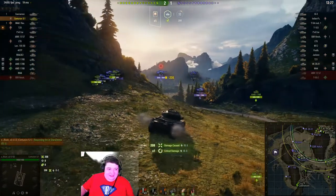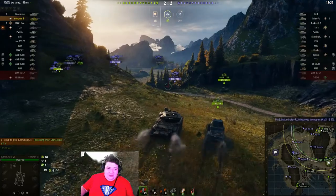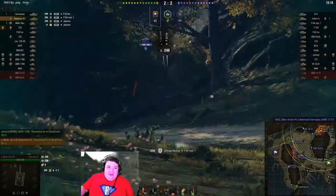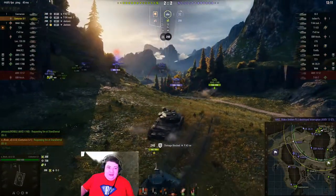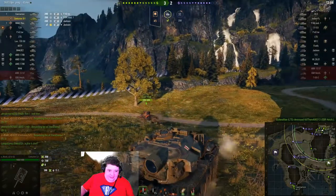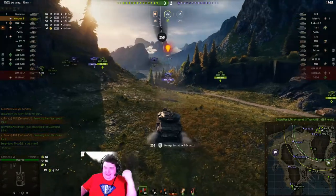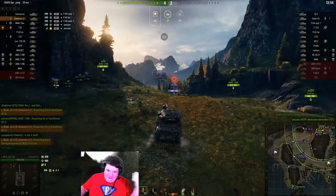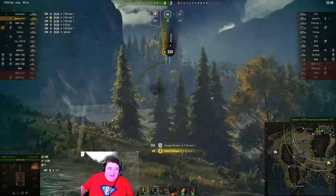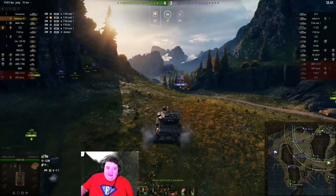Ignoring the guy right in front of him, taking the pot shot across the way — I'm not altogether certain you can actually see the guy right in front of him, but apparently somebody is in front of him. The guys are digging off his armor and the Jackson is just tracking him. Where are these guys bouncing off of, by the way? Nice front thick plate, and apparently the side of the tank — the side of the engine compartment is so well armored that we can just bounce shots off of it. He gets tracked yet again but still hasn't received any actual damage so far.